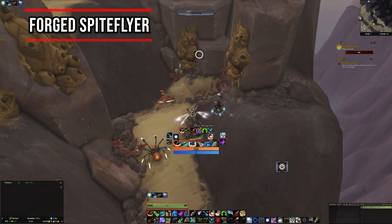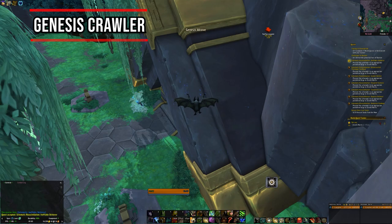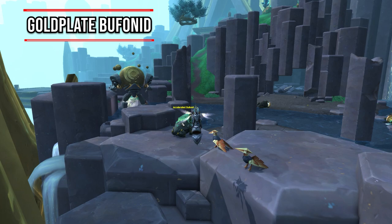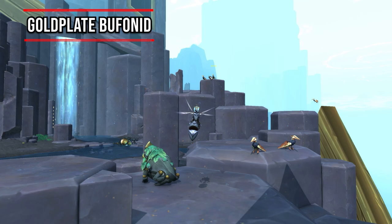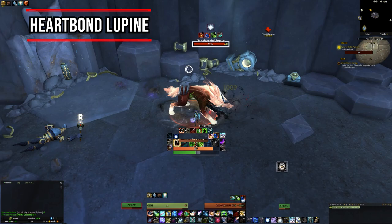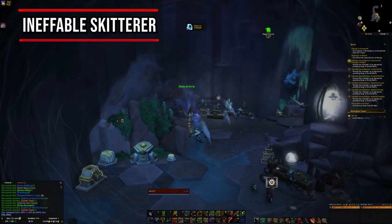For the Forged Spite Flayer, go to the coordinates and it's located within the Vespoid Hive. For the Genesis Crawler, go to the Genesis Vestibule, find the structure leading up toward the alcove, go on the left-hand side and you'll reach the schematic. For the Goldplate Buffonid you need to kill Accelerated Buffonid mobs in Zereth Mortis — these are near the First Ones raid, so you'll have to farm them. For the Heartbind Lupine schematic you need to farm Frenzied Lupines in the Coral Residium Cave at the coordinates shown.